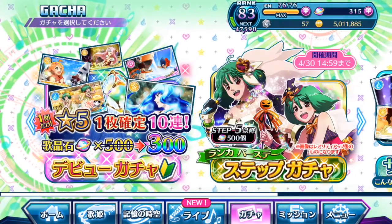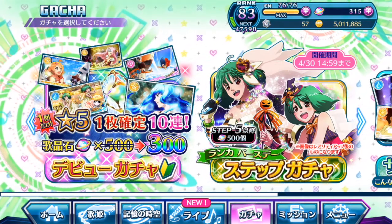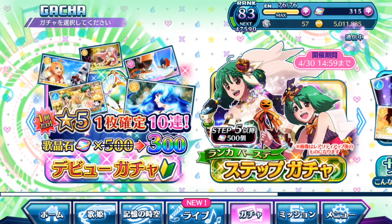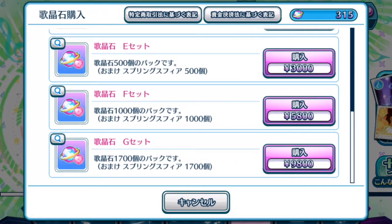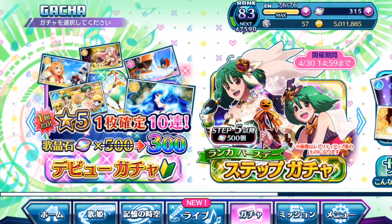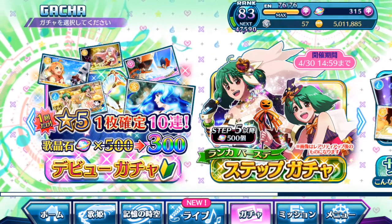We have finally reached step 5 — you have to climb the ladder accordingly. So guys, if you don't have enough singing stones and you do want to do this, here's what I paid: the last set in the store, Set G, is 9,800 Yen. In my country I literally paid about 120 to 130 Singapore dollars for this — that's kind of expensive. In the US, that's probably about 110 USD. So you might want to consider whether to pull this step gacha if you don't have the money or haven't saved up enough singing stones. Thank you guys so much for watching — I'll see you guys in the next video. Until then, bye bye!